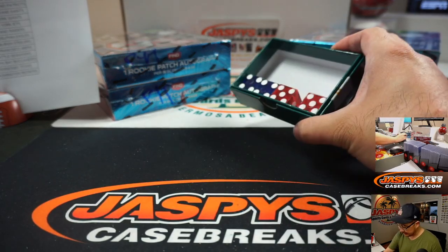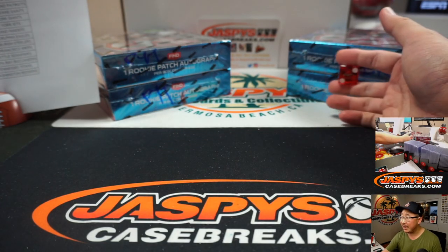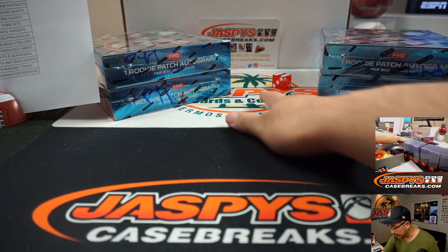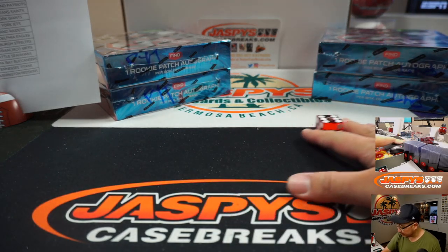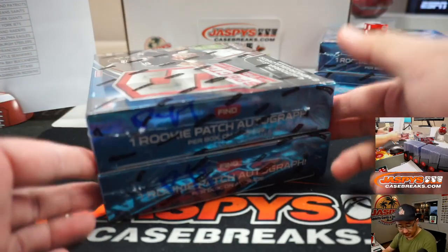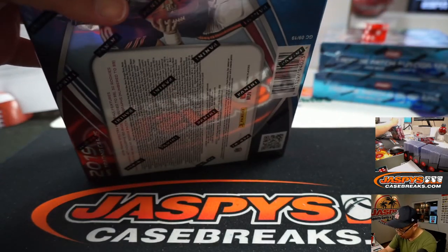Now let's select a die. I like that one right there. And we'll go one, two, three for the left side; four, five, six for the right side. And it's going to be six right here — one, two, three, four, five, six. So we'll save this for pick your team number four.